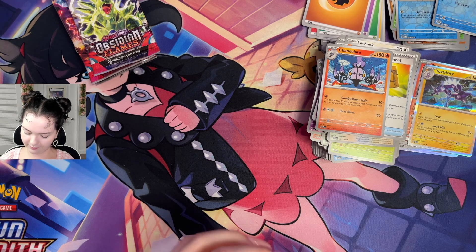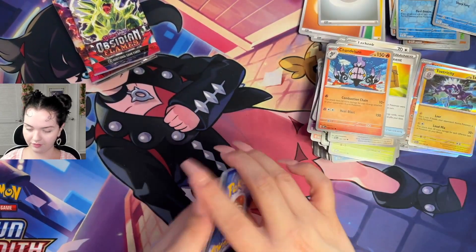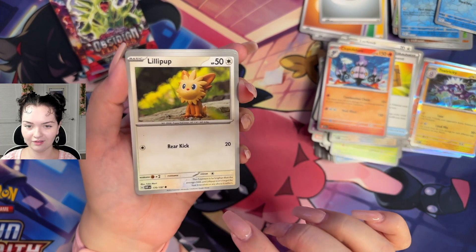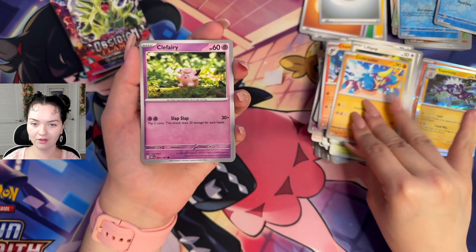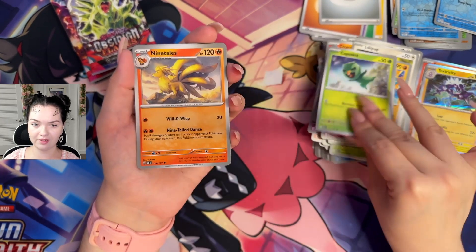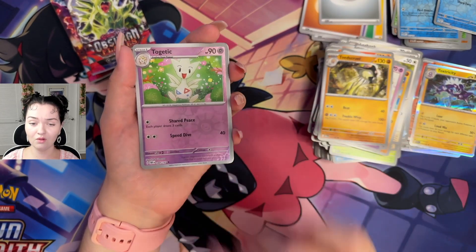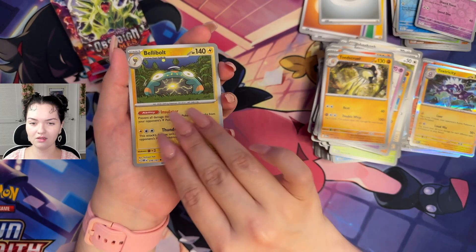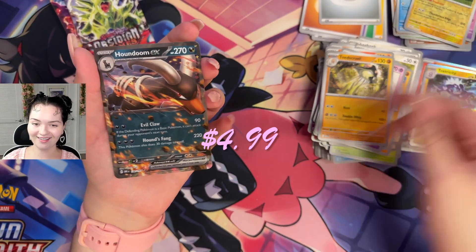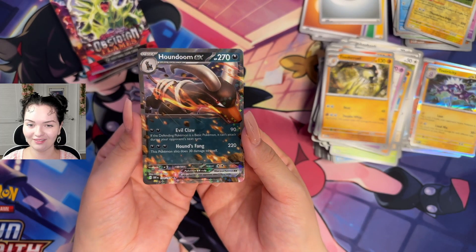Pack 5: Lillipup, Crab Brawler, Clefairy — love this art. Capsicud, Nine Tails, Poltegeist, Toad's Cruel. Ooh, reverse holo Togetic — I'm happy about this one because I really like Togetic, very cute. Reverse holo Belly Bolt. And ooh — Houndoom EX! That is gnarly looking! Evil Claw and Hound's Fang. That's nice — I dig that. I think this ETB is a little bit more poppin', you know?